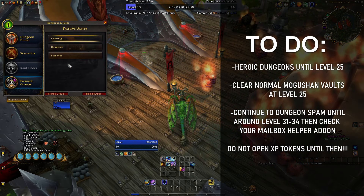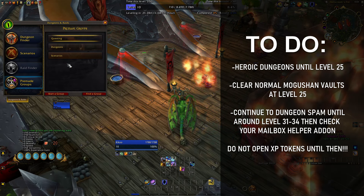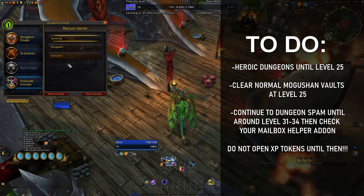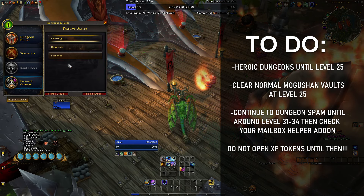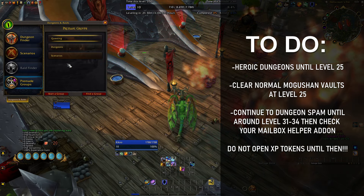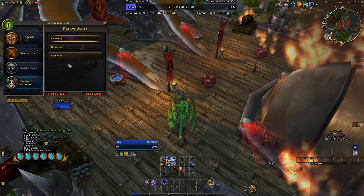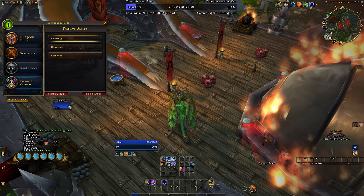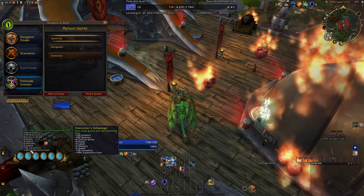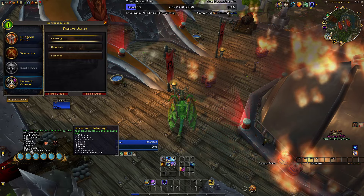Once you get to level 25 through heroic dungeon spam, looting everything on the way except for your bonus XP, kill every boss in Mogushan Vault and loot everything in there except the bonus XP. After level 25, continue to spam heroic dungeons until you hit about level 31, or until your XP gain hits around 220% — or 240% if you want to be safe.